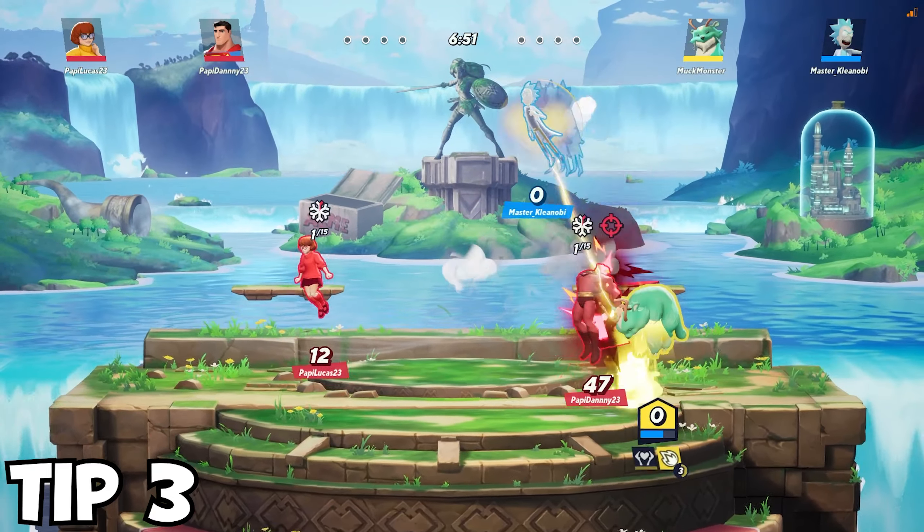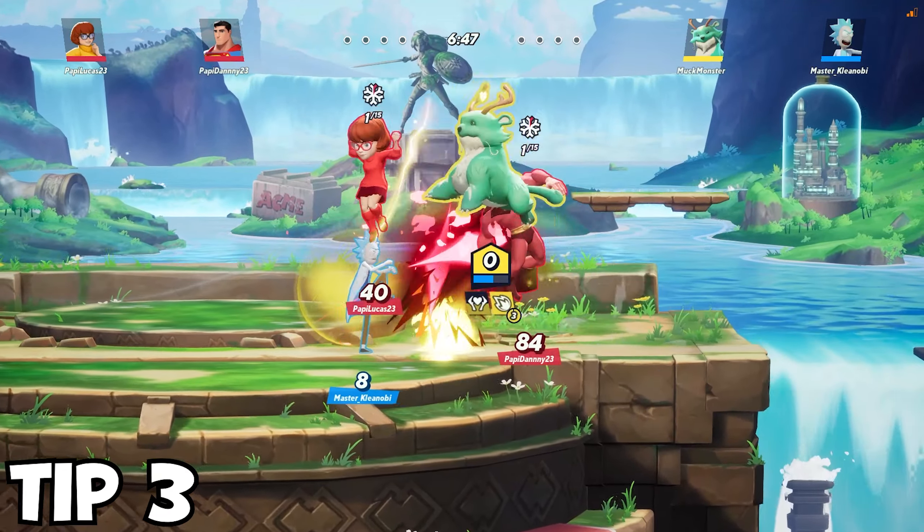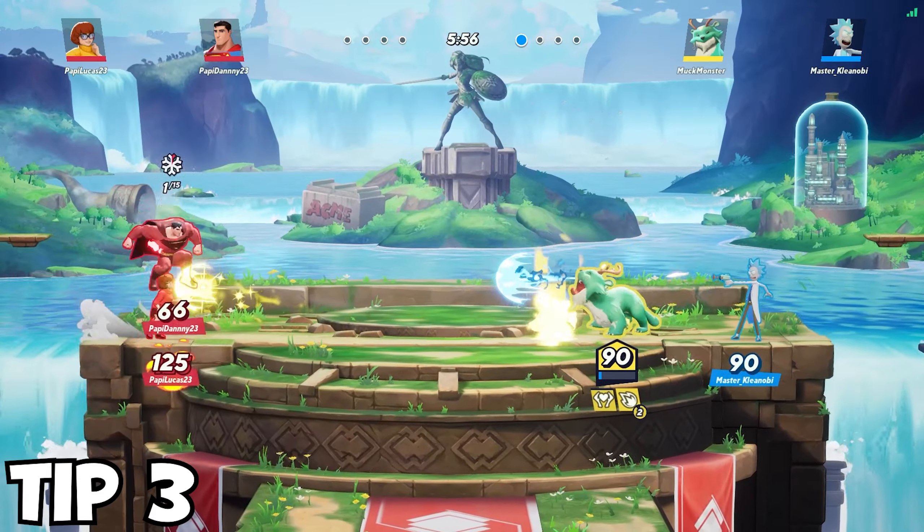Always try to shoot projectiles through the firewall left behind by the down special. This will strengthen the attack and the projectile will now ignite enemies on hit.